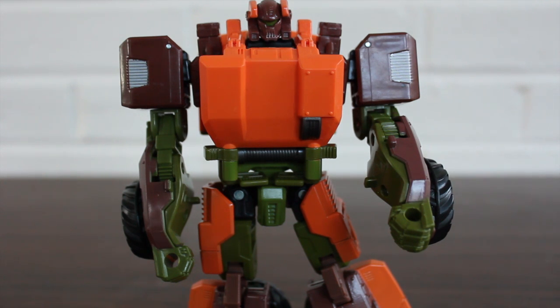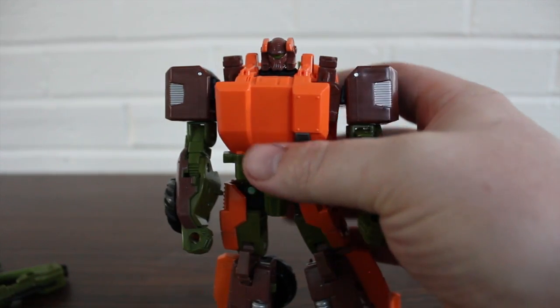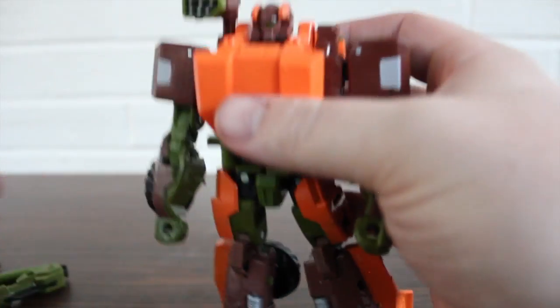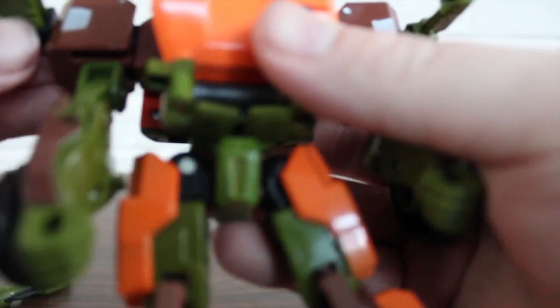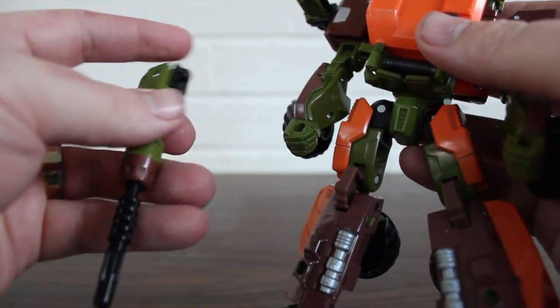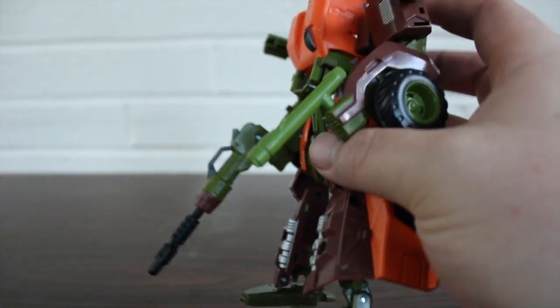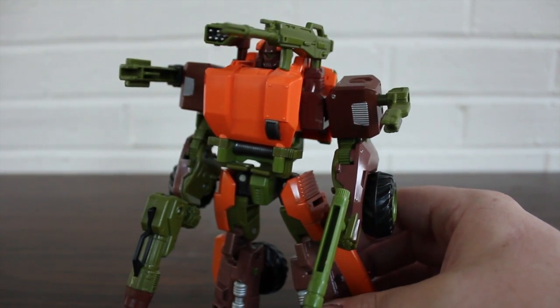As far as weapons go, it's kind of like Jetfire — it has a good range of weapon placement options. You can take the rocket launcher and put it on his shoulder. You can take the smaller weapons and put them elsewhere. You can pretty much put any of these weapons anywhere, and it definitely helps the look of the figure. But it doesn't really add to the quality. If they had taken away all the weapons except one and added a little more quality to the overall figure, I would prefer that.